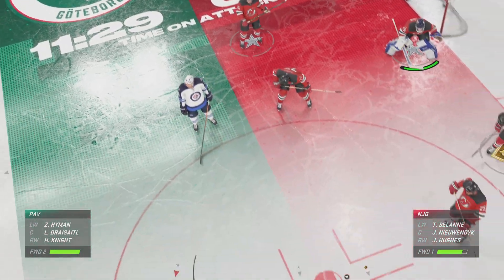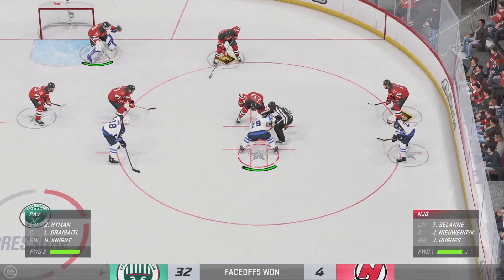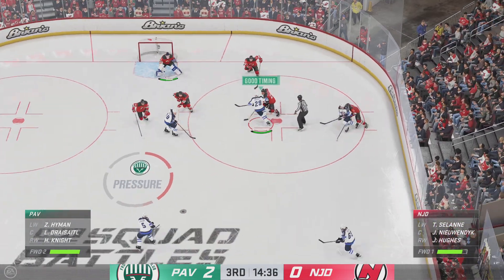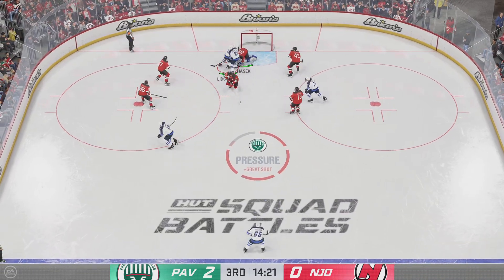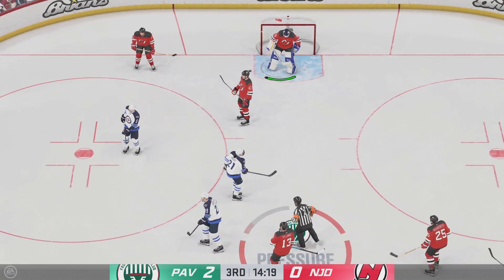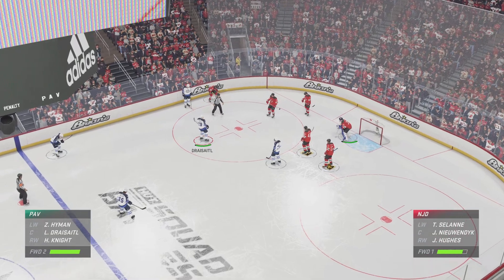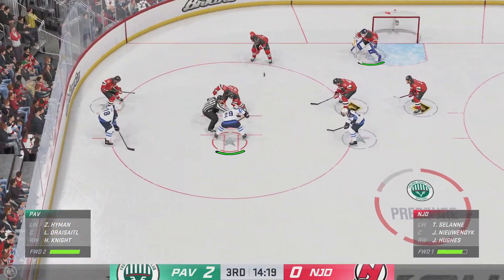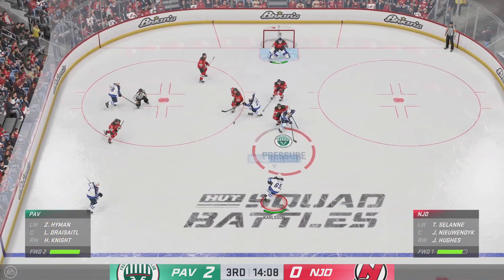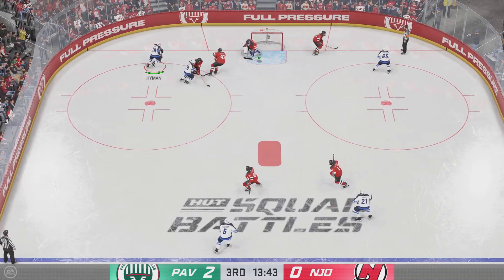The Indians continue to lead here in the third, listening to their coach's message — lots of pucks on net. Draisaitl's won the faceoff deep inside the offensive zone. Hasik's going to hang on for a whistle. We haven't even hit the midway mark of the period. Here's a shot — my goodness, it stayed out! What a save! That athleticism and the will to get to that puck was on display.